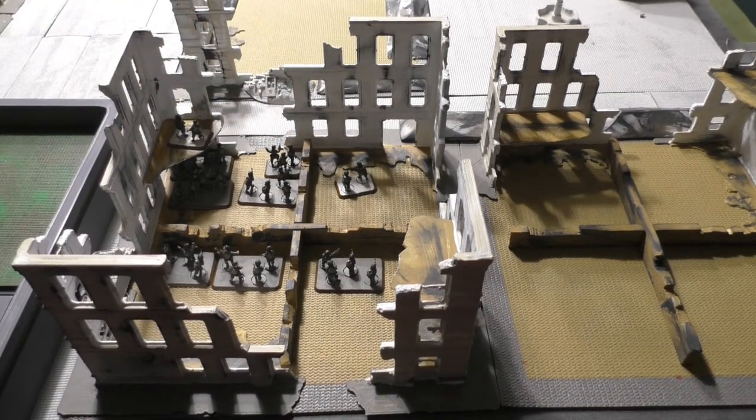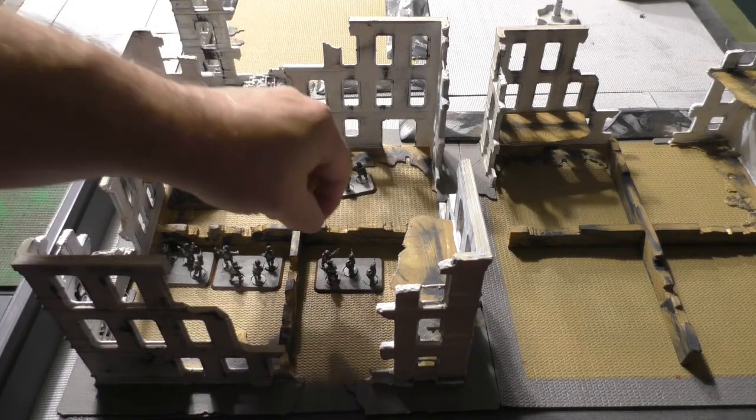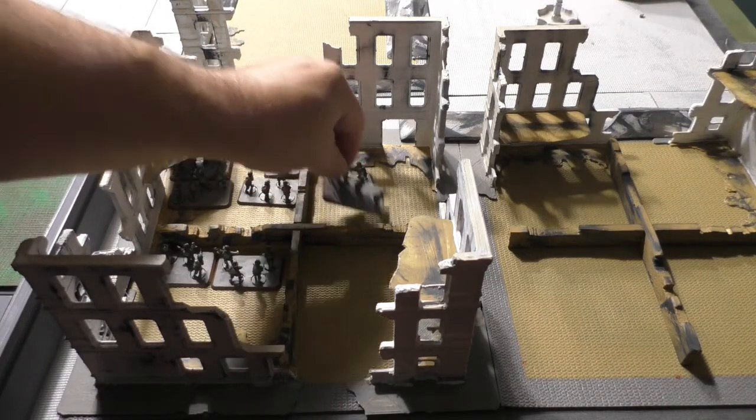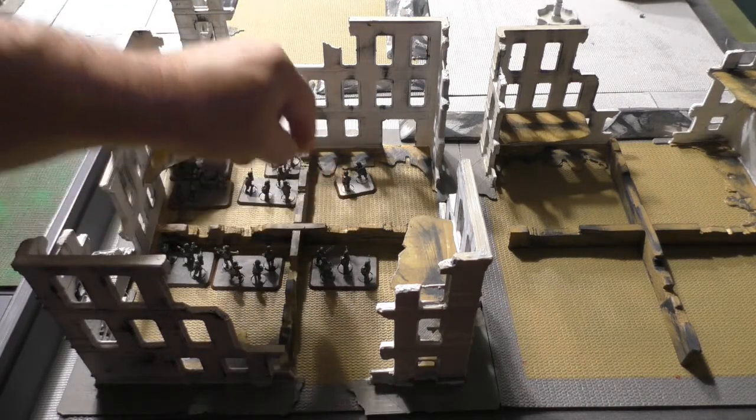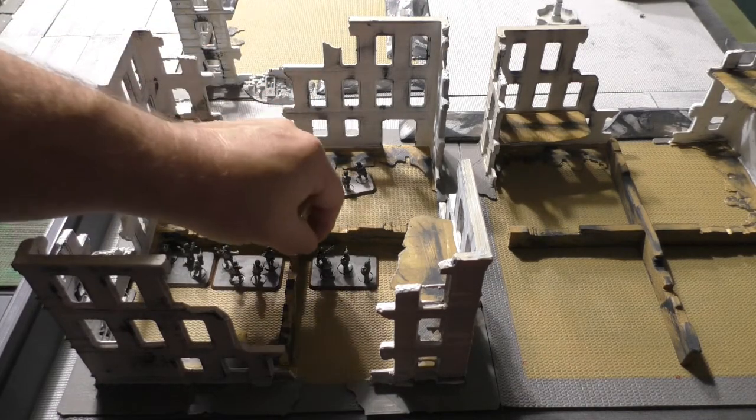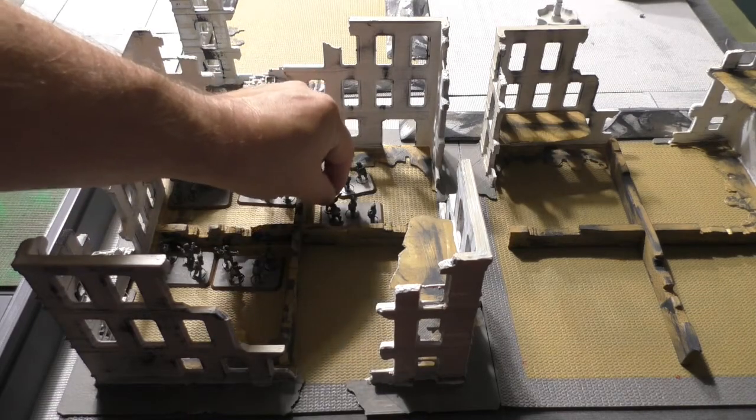How do we play movement in the city building? You can move between rooms, but you can only enter a room — you cannot exit a room in the same movement phase. So even if the movement is eight inches maximum, you can enter a room but not exit it in the same movement phase.